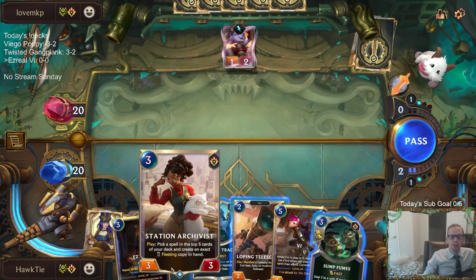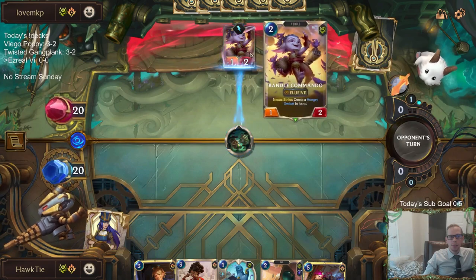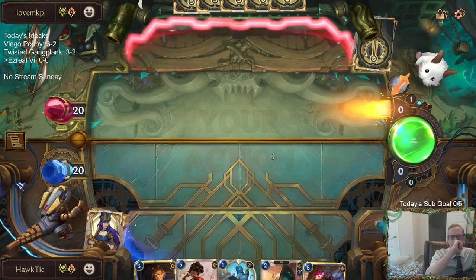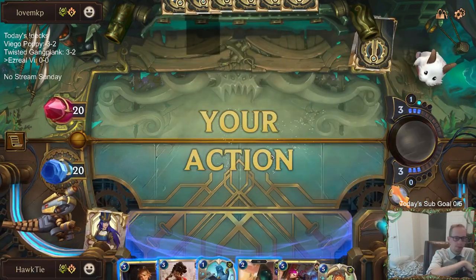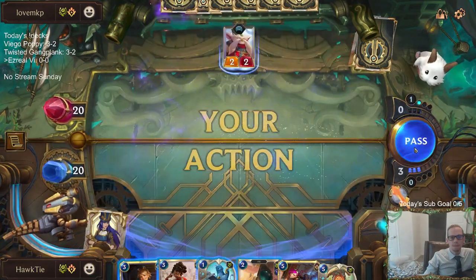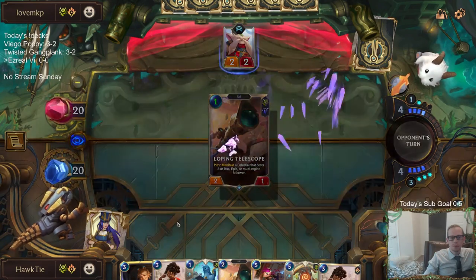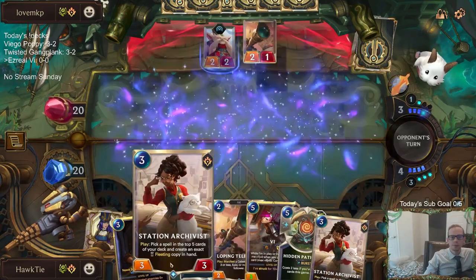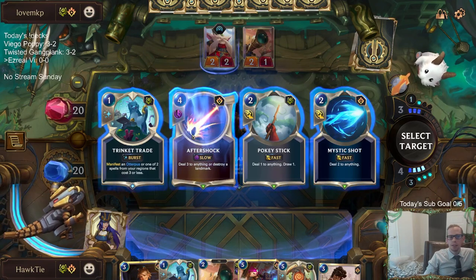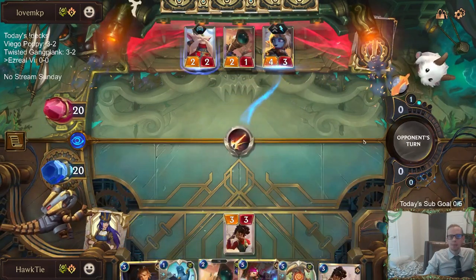One of our best lines is playing Station Archivist on two, on three, and then creating a spell and using it as removal. I wasn't planning on playing anything this round, but once they play this Bandle Commando, that's probably a card we got to kill. I'll probably just pass here and save our spell mana. We got some removal - we're gonna take Aftershock. It costs four mana, which isn't great, but it's the thing that kills Poppy. Opponents always have Poppy, so that's the card that kills it.